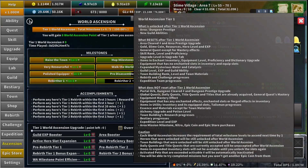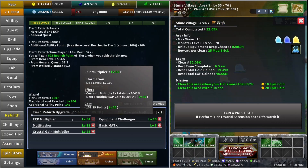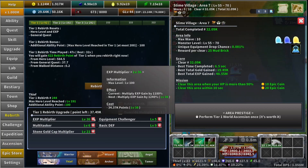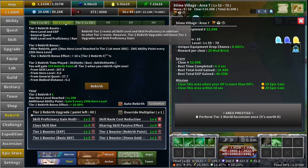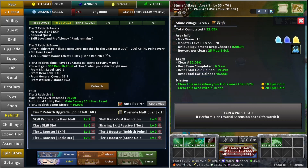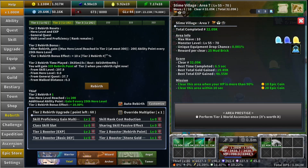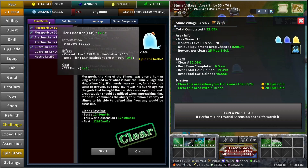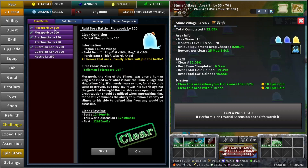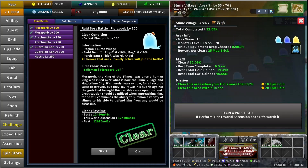Next is your rebirth and challenge progresses. All your rebirth levels, including tier two, three, four, five, and six, will also get reset. Next is the challenge bosses — your rewards that you get will get reset. That means once you world ascend you can get your talismans again, but all of that gets reset.